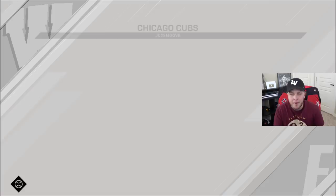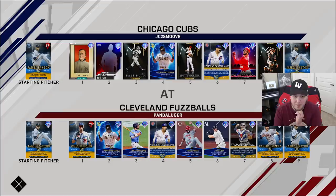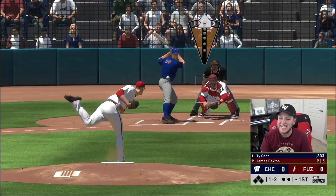We're going to have the 99 James Paxton on the bump. The opponent has James Paxton as well — the prestige version — along with Ty Cobb, a creative player, and a full God Squad. If he sends me a friendly quip, you know I'm accepting it.